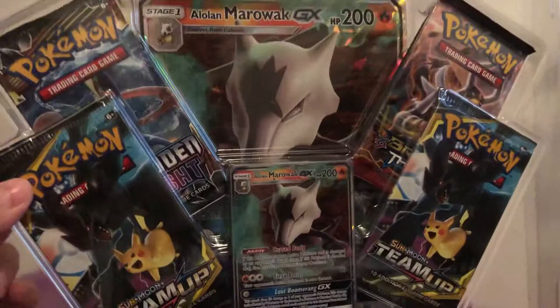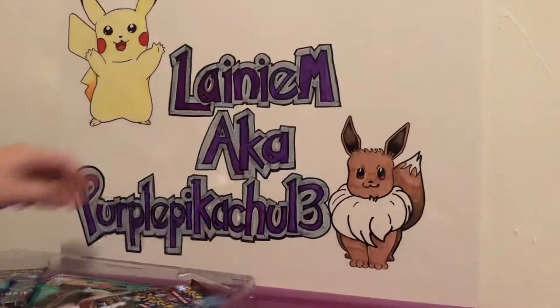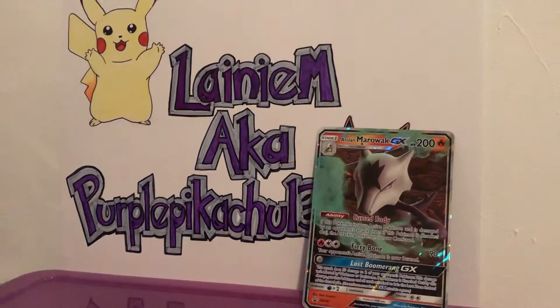I actually opened the box up before the video because I have issues opening things sometimes. It's a really nice card — I snapped the plastic but only the plastic, not the card. Very nice holographic GX card, and of course we get that full art giant card along with it. We'll cover up Eevee today and put that right there. With this GX box, no code card, huh?